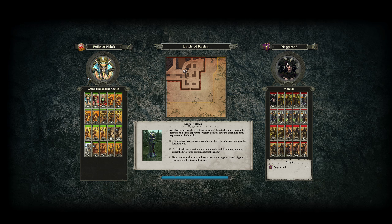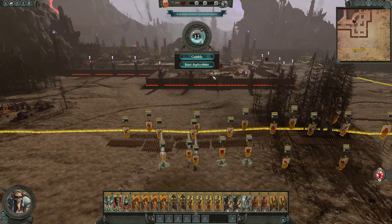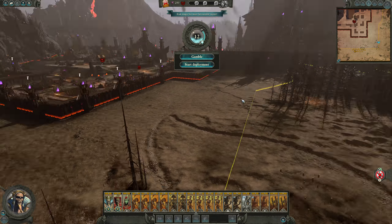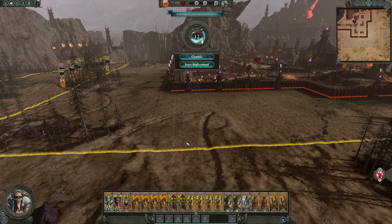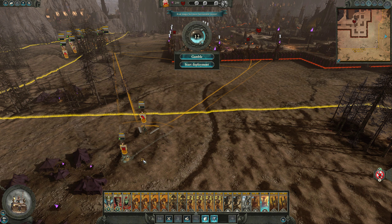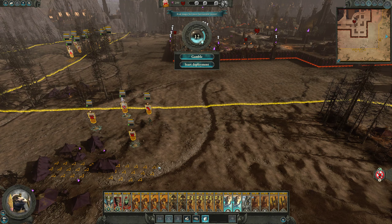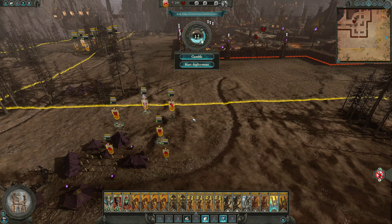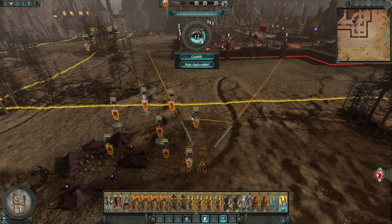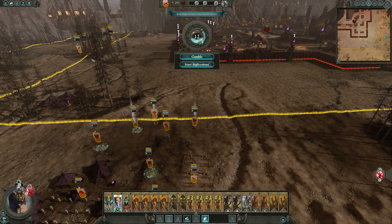Let's get some action in this episode - wipe out Morathi here. Plus we'll get whatever legendary lord trait we get for defeating her; I'm going to guess it's some sort of magic resist. We're going to set up right here and only deal with like these two towers. We'll put our bone giant, one casket, two casket, Katep is a casket, and then our catapult. I love the sound effects on these - I just can't get over how good they are.